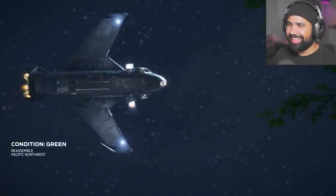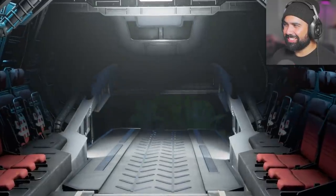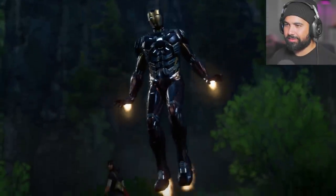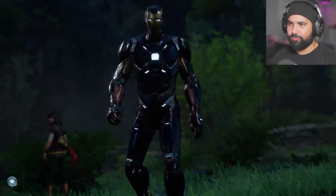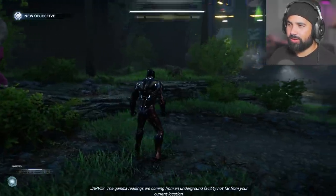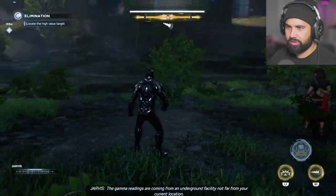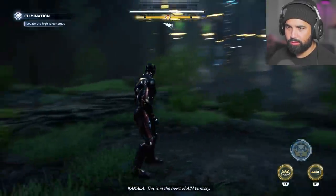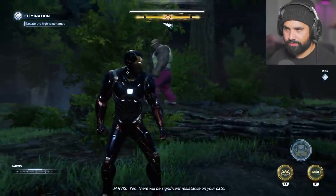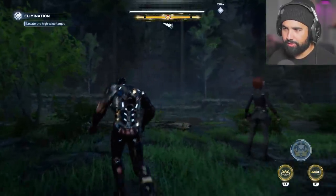Was that the message? What? Okay, ladies and gents, we are here. Ooh, looking suave. The gamma readings are coming from an underground facility not far from your current location. This isn't the heart of AIM territory. Yes, there will be significant resistance on your path. Man, this outfit looks really cool.